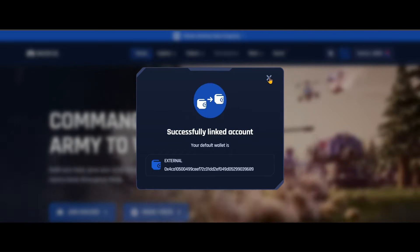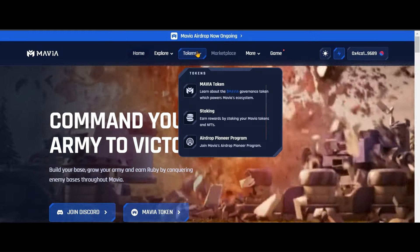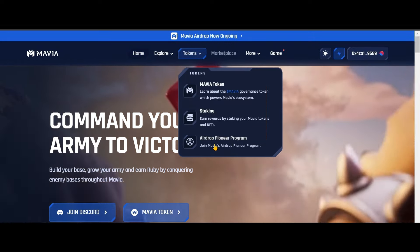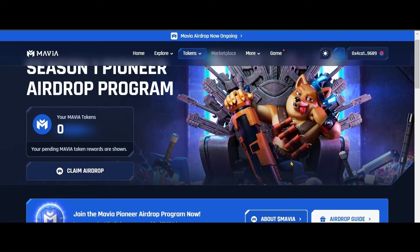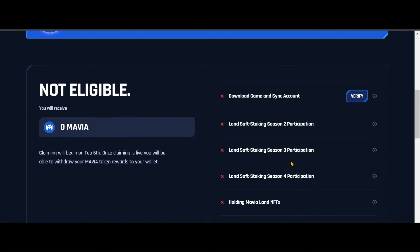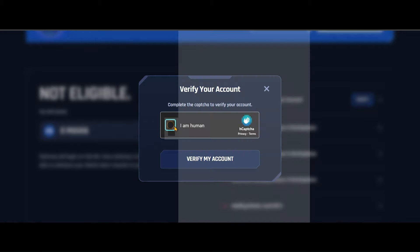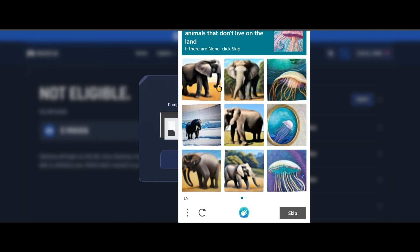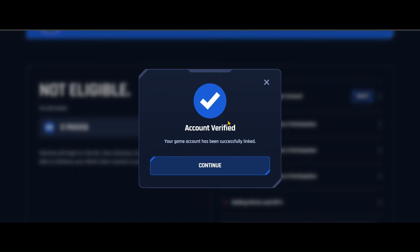One more last step remaining. Close this window and go back to the tokens page — click on Airdrop Pioneer Program again. This is the last step. Scroll down — here we are syncing our game. You can see download game and sync account. Click on verify button, complete the captcha, click on I am human, solve the captcha, and then click on verify my account.